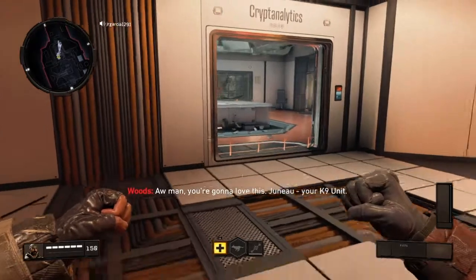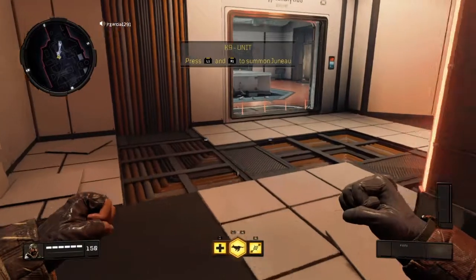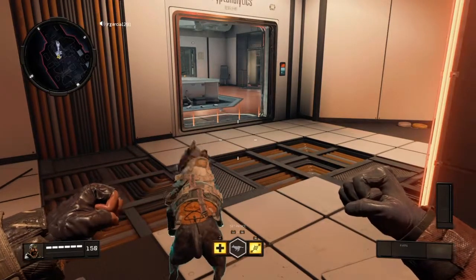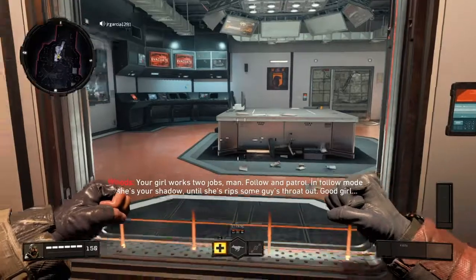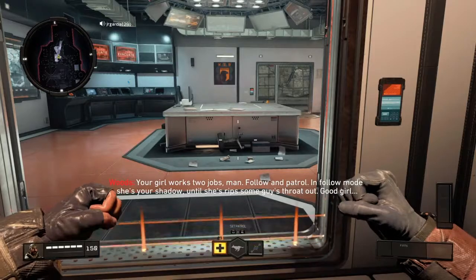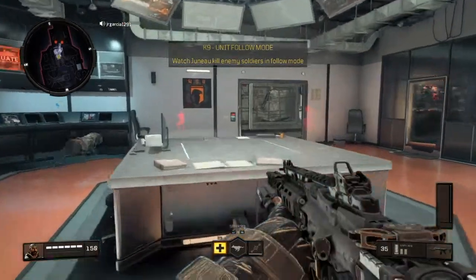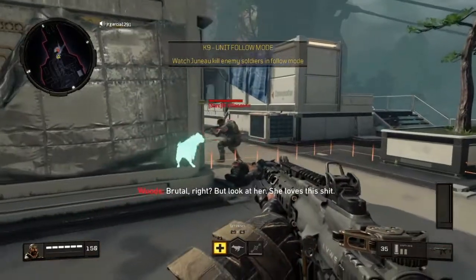Oh man, you're gonna love this - Juno, your canine unit. Oh my god, here we go guys - cry havoc and unleash the dogs of war, baby! Your girl works two jobs man: follow mode and patrol. In follow mode she's your shadow. Does she rip some guys? Throw it out - good girl. Brutal right, but look at her, she loves this.